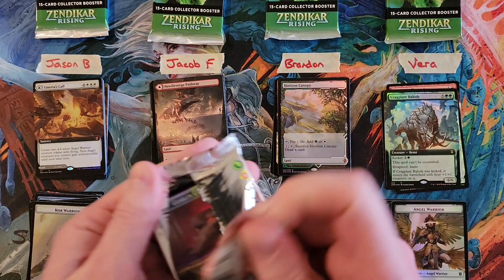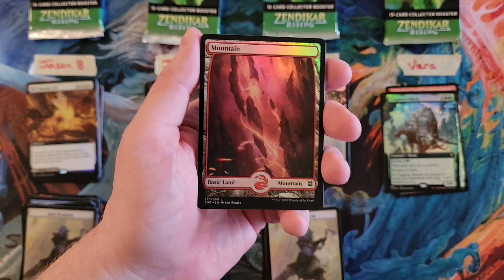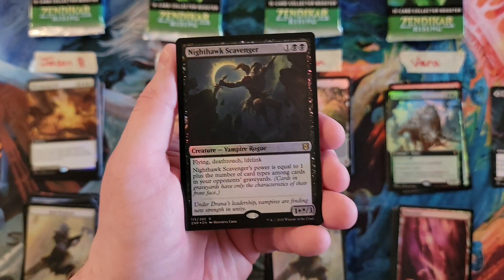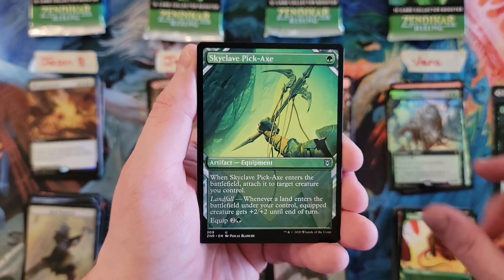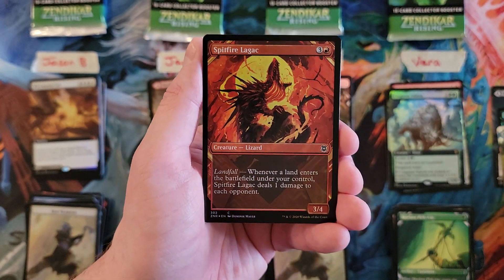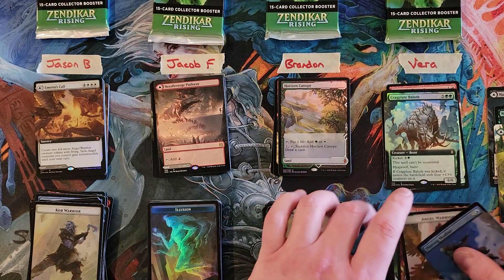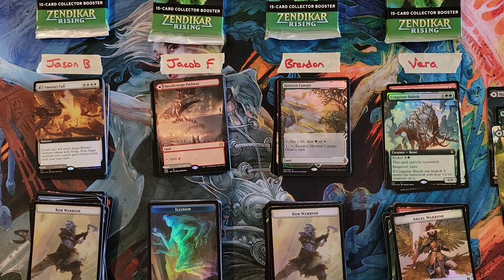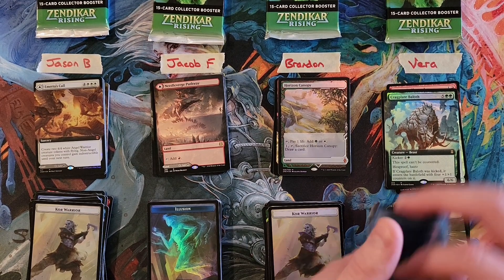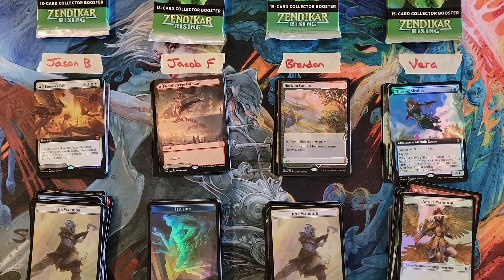All right, Vera, you are up. Hagromalian for a four. Nighthawk Scavenger — cool card. You're at a seven so far. The Baloth. The Pickaxe. Branchloft Pathway and Boulderloft on the back — very nice. Legac. And Thievian Skydiver Extended Art Foil — great card. What is that in the pack? That is a nine, which puts Vera at a 23. After round two: Jason in the high at 30, Jacob in the low at 19, and Brandon and Vera both tied at 23.